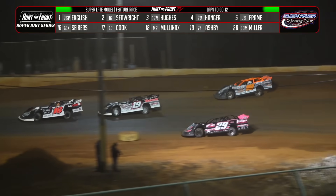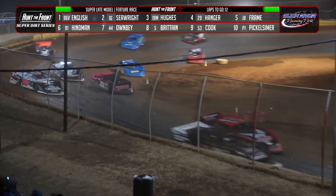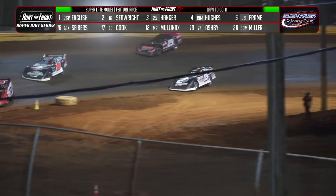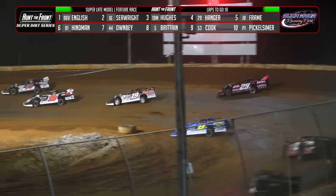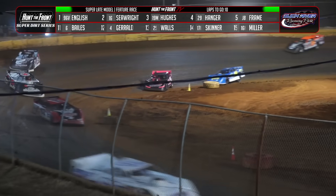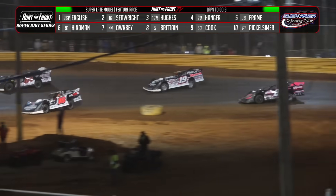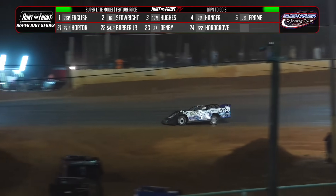A three-car battle for second as Tanner English pulls away. Seawright goes to the hub, bringing Hughes with him. Here comes Christian Hanger — he's got an inside line on the 19 of Spencer Hughes, brings the 29 car up into third, looking for more in turn number one, trying to set up on the inside of Seawright in the 16. Here comes Spencer Hughes — he throws the slider in three, coming off four he drifts up in front of Hanger to reclaim third. Down the back straightaway, Spencer Hughes on the high side, Christian Hanger down on the bottom — both trying to chase down second-place Sam Seawright.